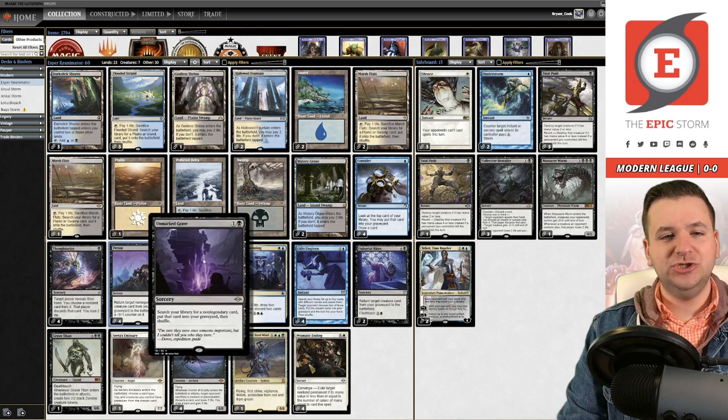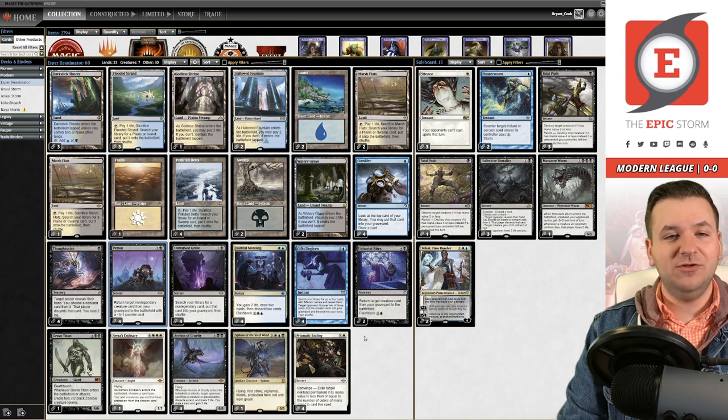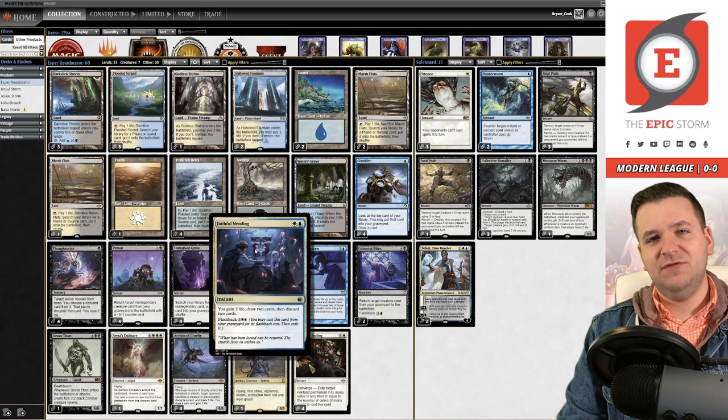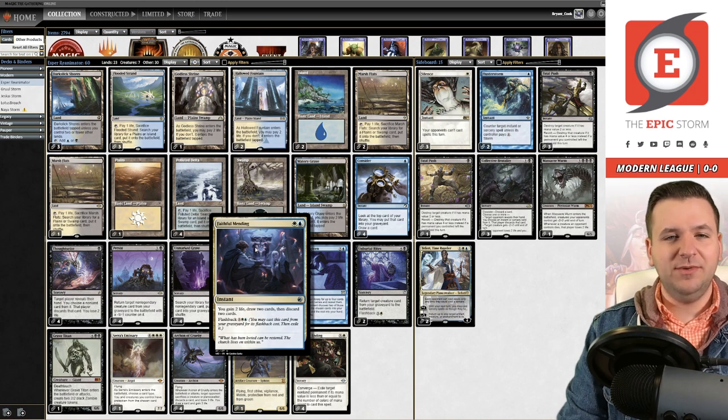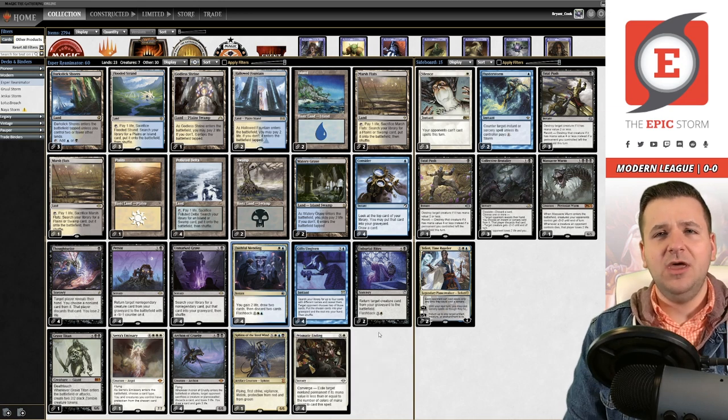That's why we're seeing things like Grave Titan, Sire of Insanity, Archon of Cruelty, and Sphinx as our main reanimation targets. Non-legendary Persist is the Modern Reanimate, and Unmarked Grave is the Modern Entomb. I'm coming from a Legacy background, so that's why I'm comparing them to those cards. Faithful Mending is sort of like Faithless Looting — it's a play on it, just a little bit more expensive. We also have Thoughtseize, where you can target yourself or the opponent, and Consider.